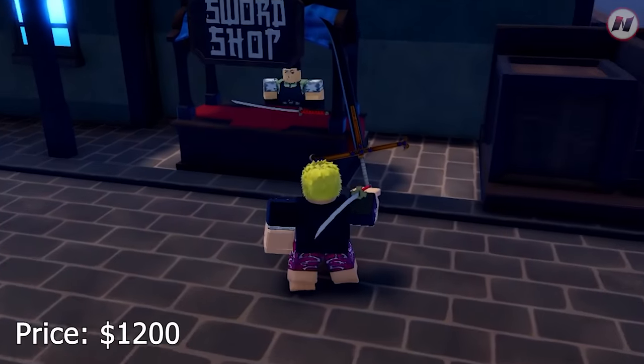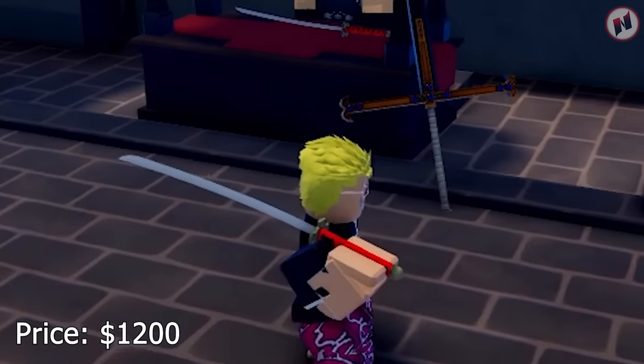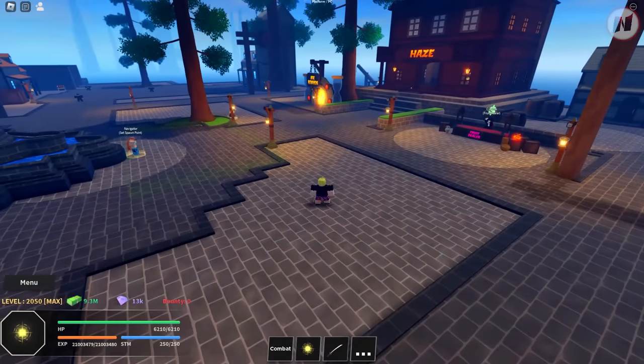As you guys can see, it's the Sword Shop. Look at that guy's Katana — it looks exactly like the Katana that I have right now. So yeah, that's it. Very easy. It's not going to give you a hard time.